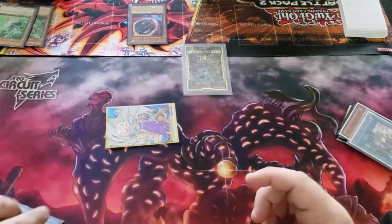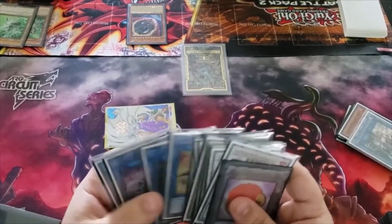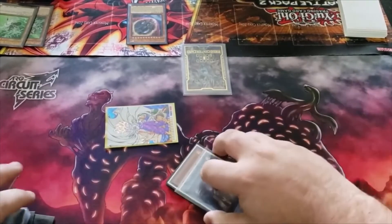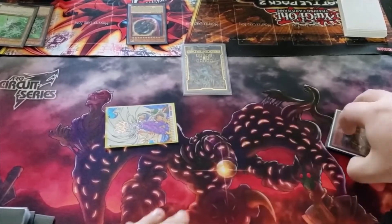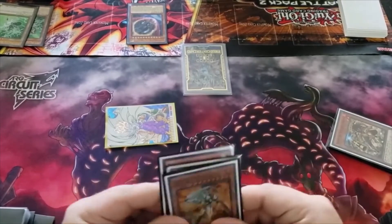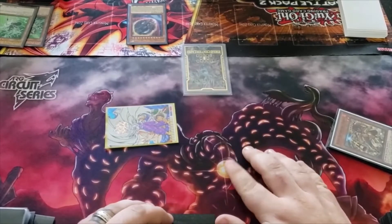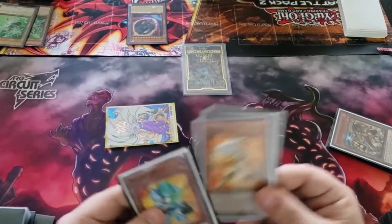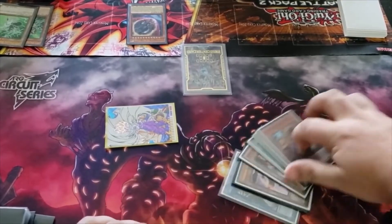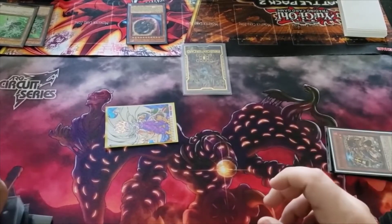He added it with Isolde, but this is very typical of what you'll see people do when they want to slow play. By the time you call a judge, they've probably already wasted the time needed. So you'll see a lot of hand shuffling, a lot of going into the graveyard looking at cards, going into the extra deck looking at cards — all of this.